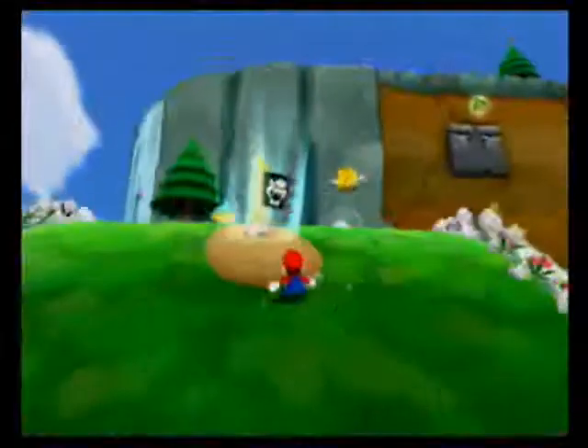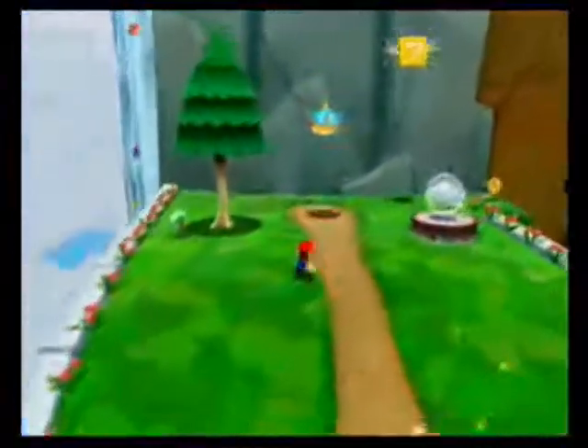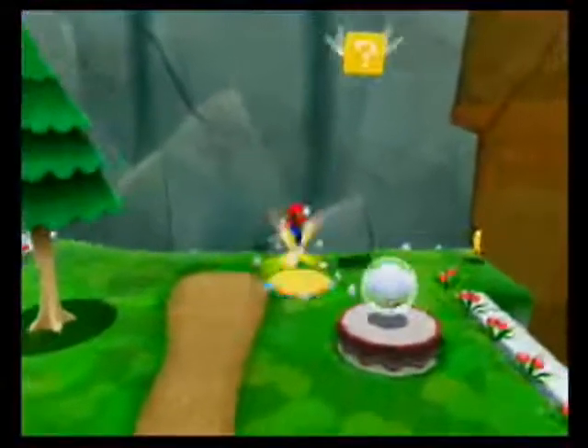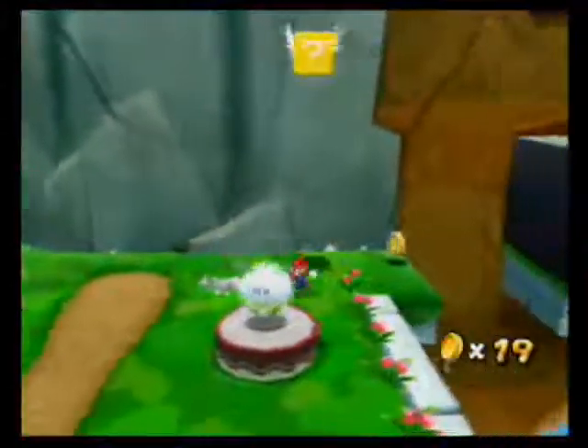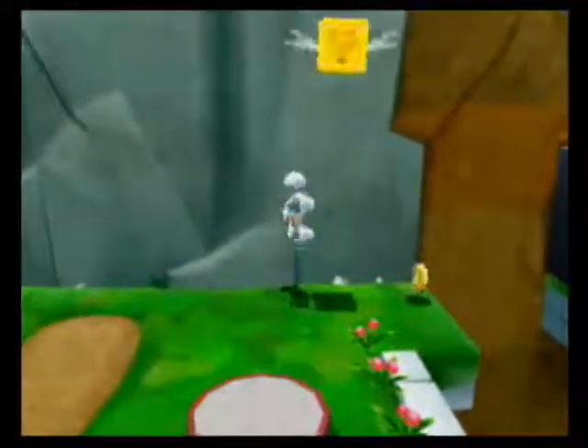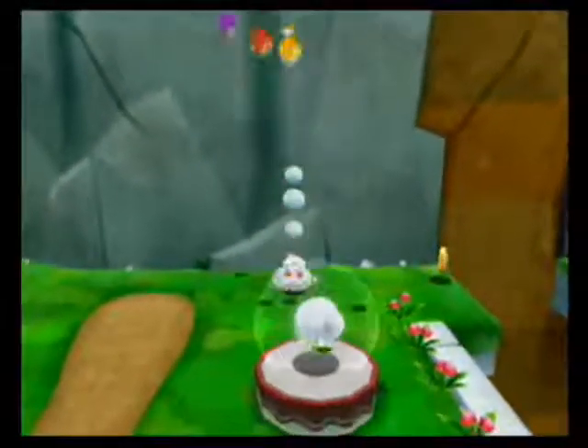See that platform we caught a glimpse of? Remember that platform for later, because that's going to be important. I think I can actually wall jump to get that block, which I can. I don't think there were any winged blocks in Super Mario Galaxy.